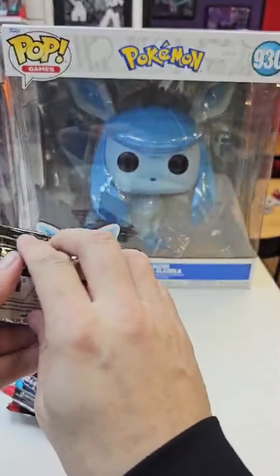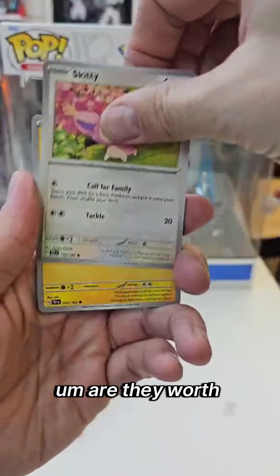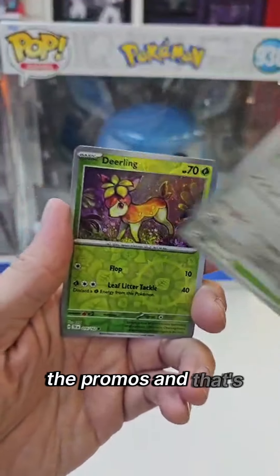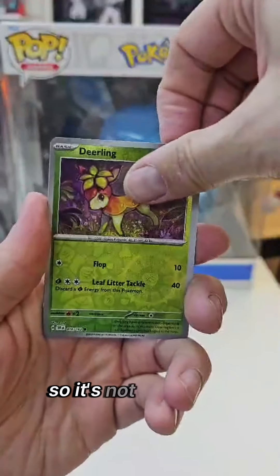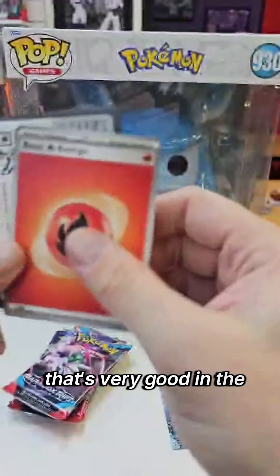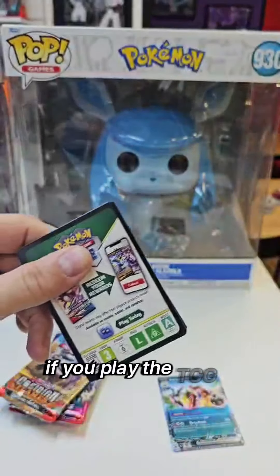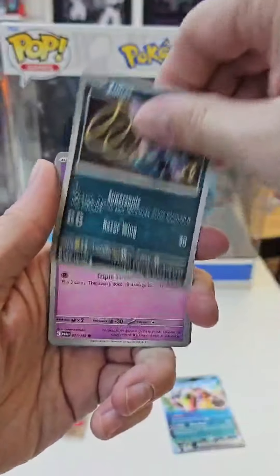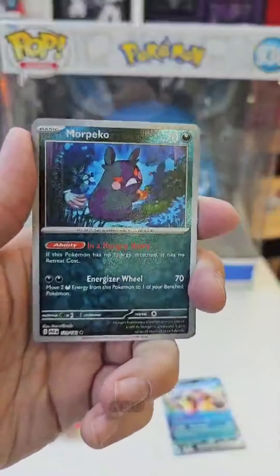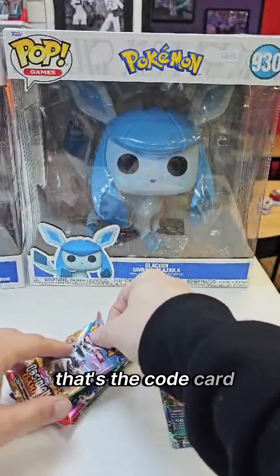These boxes retail at about the 40 pound mark. Are they worth it? Let me know in the comments — you get six packs, the promos, and that protection case, so it's not too bad. Oh nice, we've got the Farigiraf EX — that's very good in the TCG. If you haven't used it yet, have a look. I've started playing the TCG a lot lately, getting right into it. More packs: Peco, Norman, and Azumarill. There's the code card.